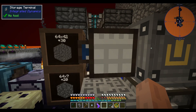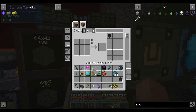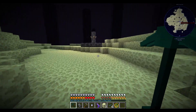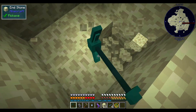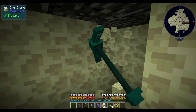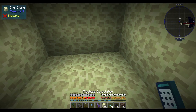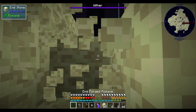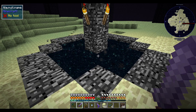Let's grab all the wither skeleton skulls — I have six of them, that'll do for now — some soul sand, and go kill the withers. It's just occurred to me that there are no endermen here; mob spawning is just off everywhere. Now that we've killed the dragon we get access to bedrock, which makes subsequent wither killing very easy — just dig a hole down here and summon the wither under the bedrock, he gets stuck and we can easily kill him without him firing back.